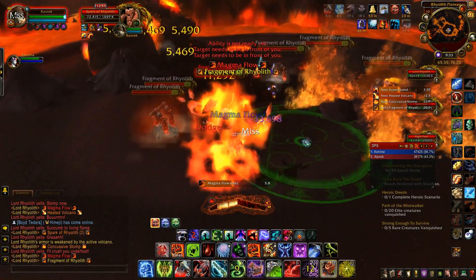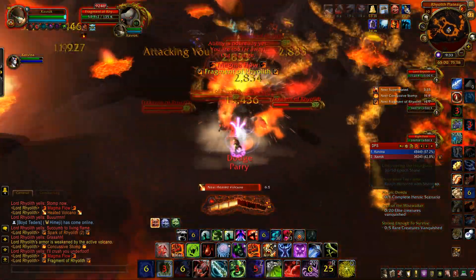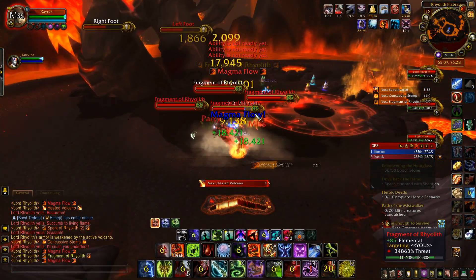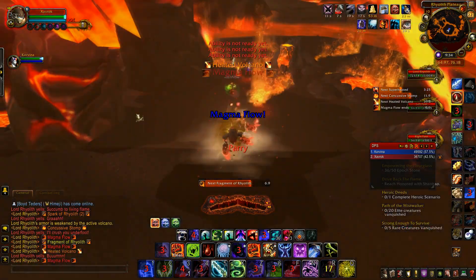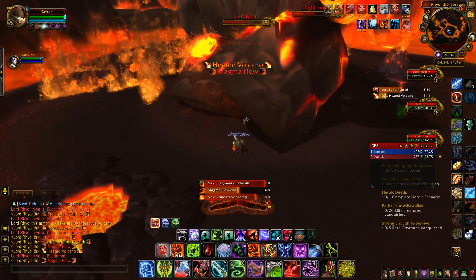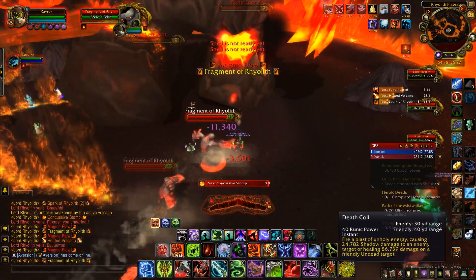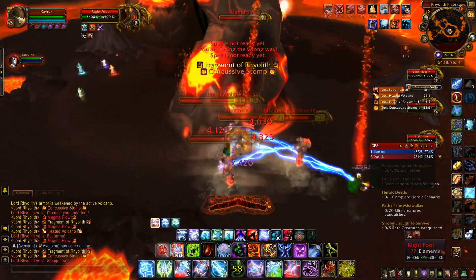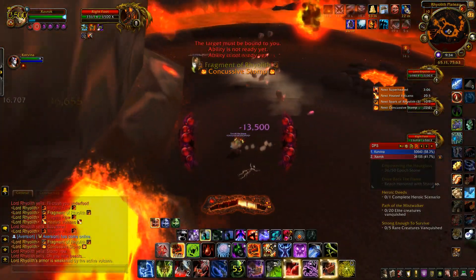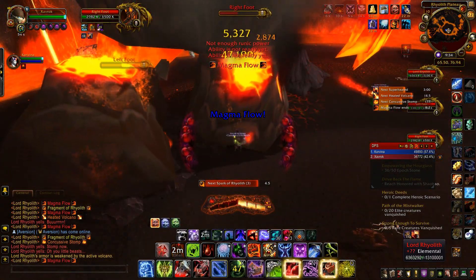It's really important to keep him moving towards the volcanoes as much as possible. There are plenty of adds — the little fragments of Ryolith that spawn — and they're not really too much to deal with. They've got a small amount of health, they don't deal too much damage. You can usually round them up, AOE them down pretty quick, and then move back to the feet. You kind of have to micromanage here, watching where he's moving and dealing with the adds, because you can't just leave Ryolith or he'll walk whichever way he wants and get off track in a hurry.